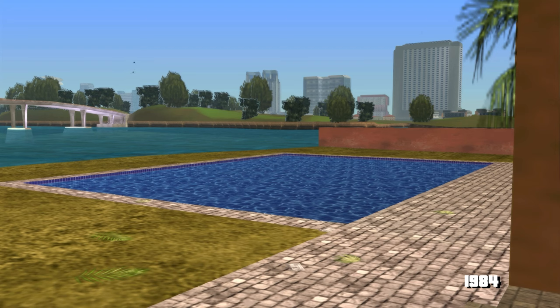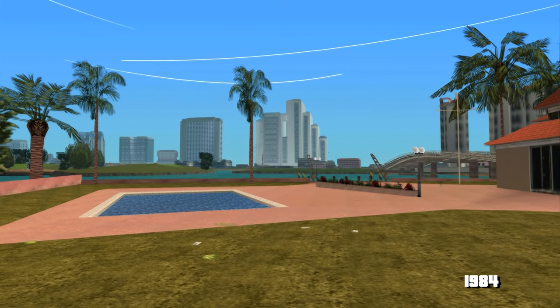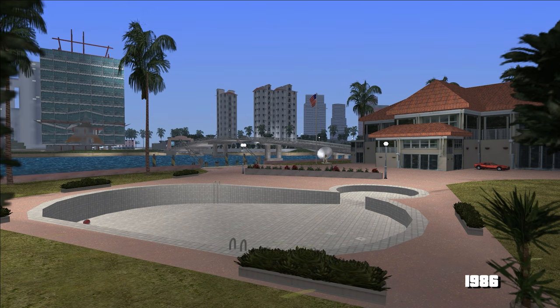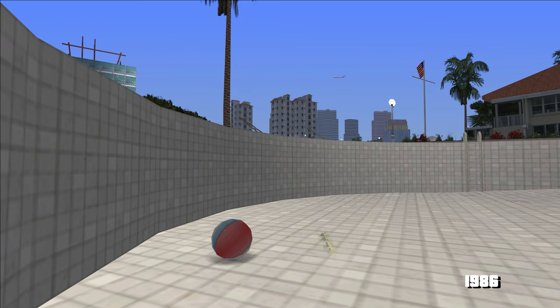Testoasele, la fel, dreptunghi. Iar la casa prezentatorului de la radio, de data asta piscina e plină. Când vine Tommy aici, o găsește secată, dar se poate juca cu mingea asta de plajă.